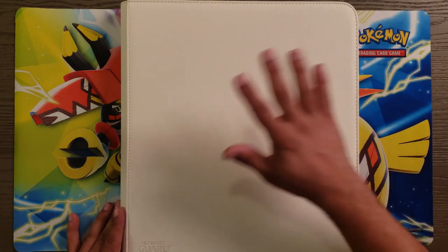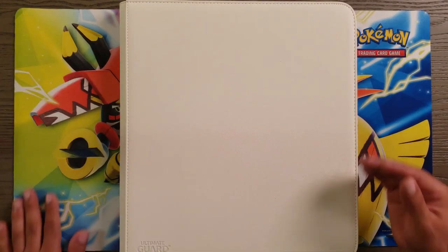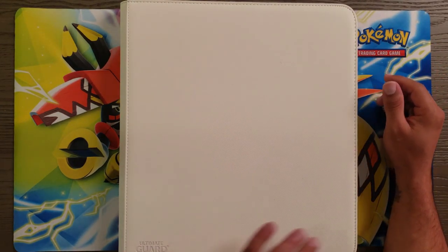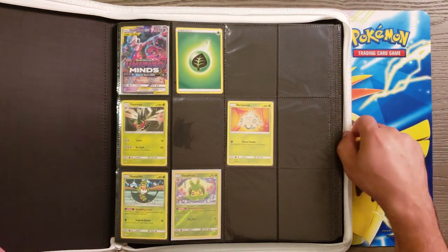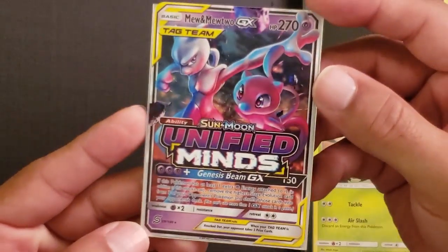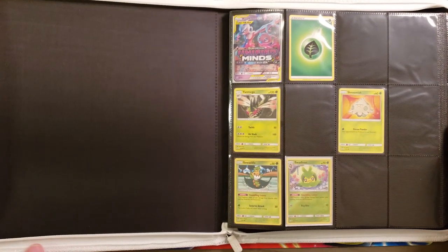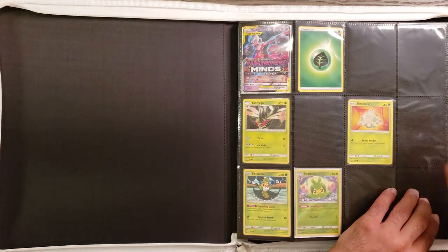I've got the white binder for this set. Like I was saying in the other video, I do tend to have multiple sets in one binder, as each binder holds approximately 480 cards. The first half of the binder is Unified Minds, and I have a custom card I created for the binder saying that Unified Minds starts here. Unified Minds is not my favorite — the pull rates aren't as great — but it's definitely one I'm going to be trying to complete.